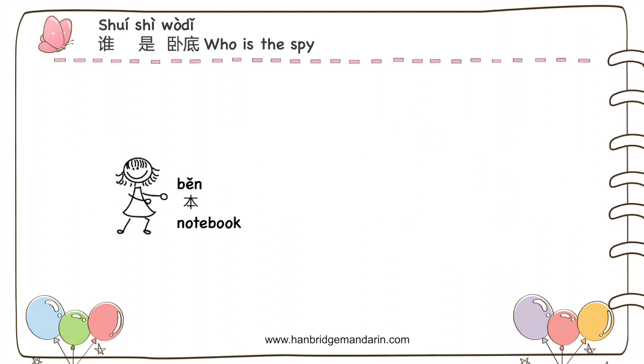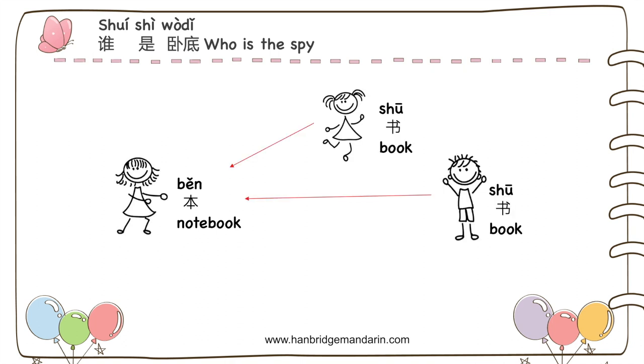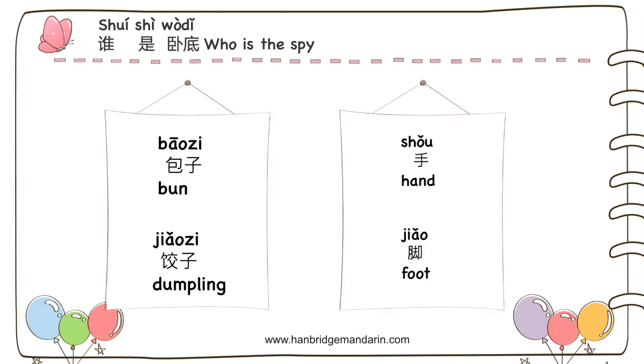After everyone finishes describing, each person points out who they think might be the spy. The game continues until the spy is found out. For this game, the normal card and spy card should have similar meanings within one category, like 包子 and 饺子, or 手 and 脚, hand and foot.